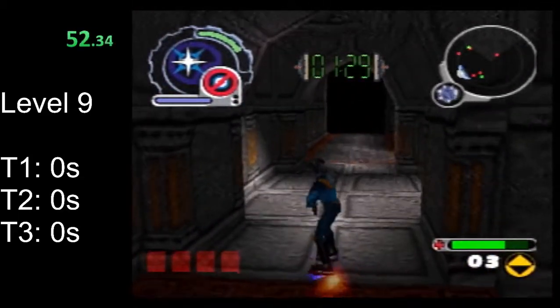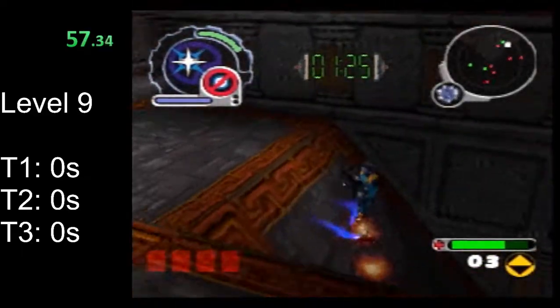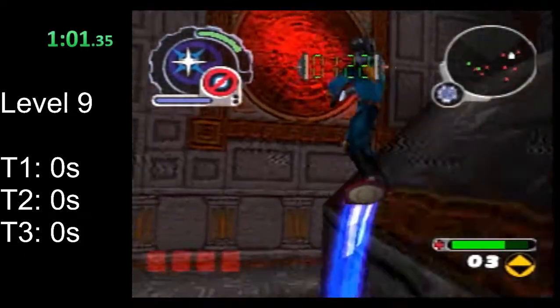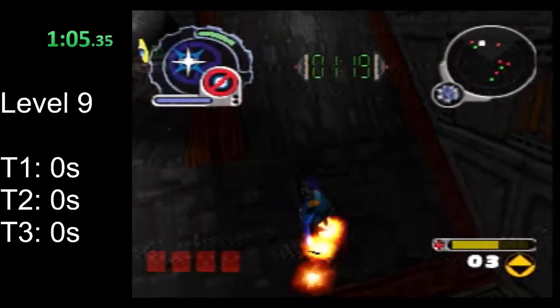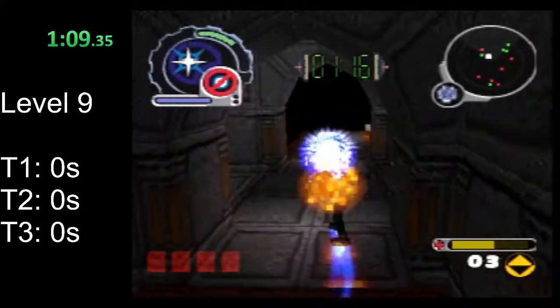So after mending the first tear, slide right back down here, down this ramp that goes underground, and go up the ramp, jump, and right here you're at the end of the first layer of the pyramid. And here's the second tear — that's all you have to do.